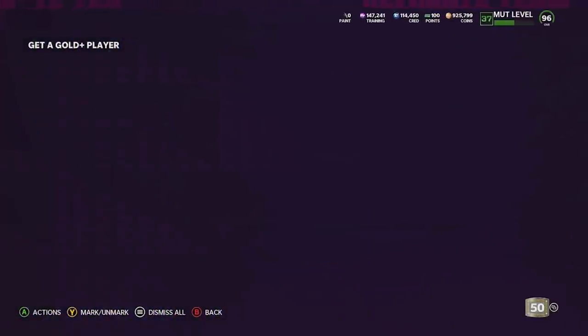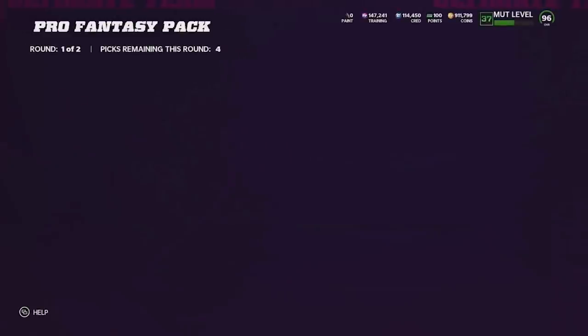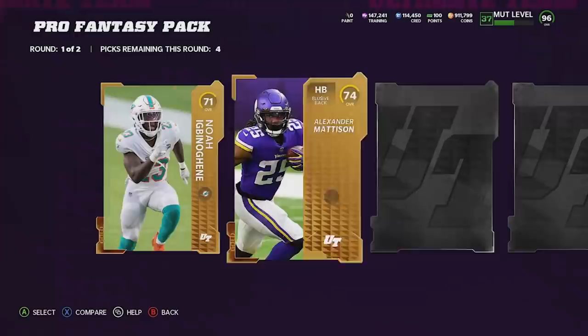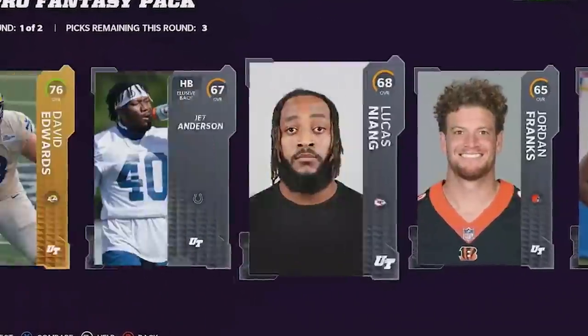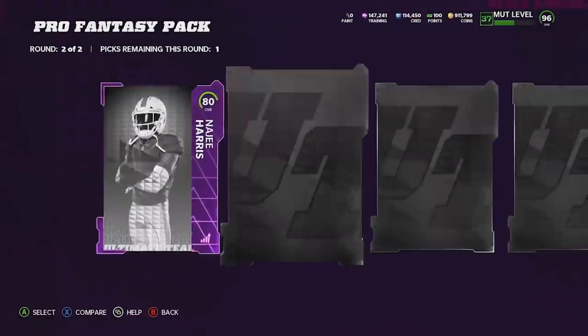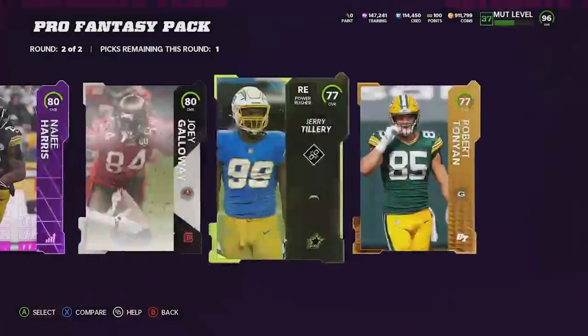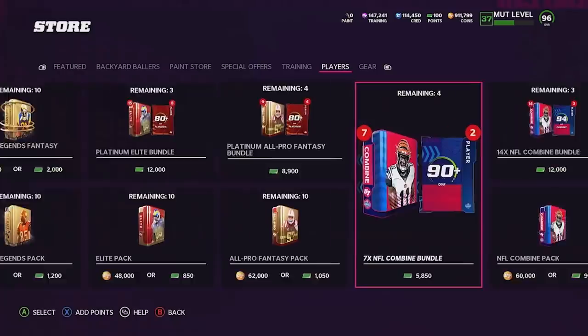Next up is the Pro Fantasy pack — these do sometimes give us good cards. We literally pulled a 96 Redux on stream, so you never really know. But we got nothing in the first round, which is a little disappointing. The second round is where the magic happens, and we got an 80 overall — that is tough. Three packs down and we haven't gotten anything.